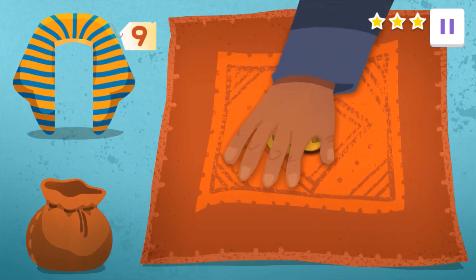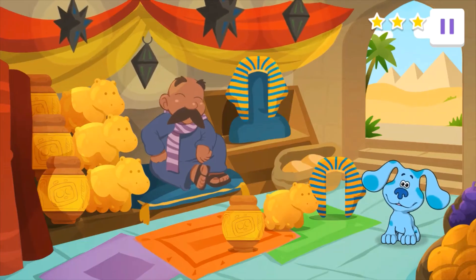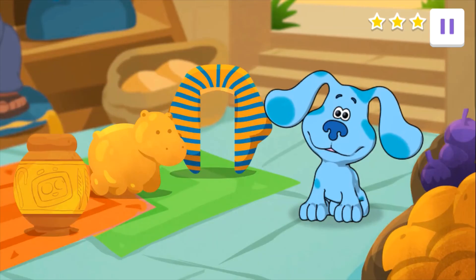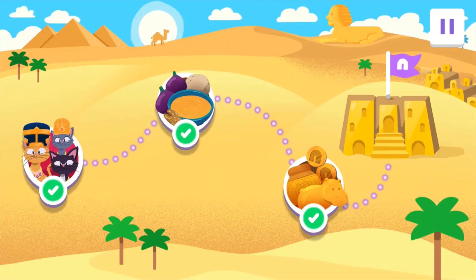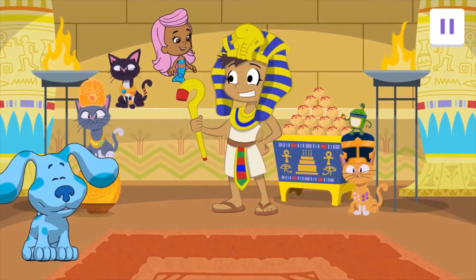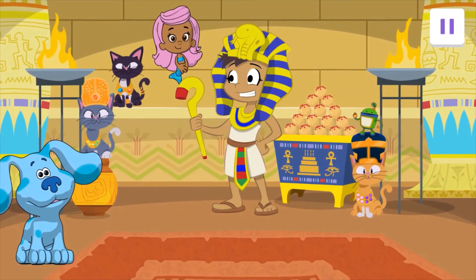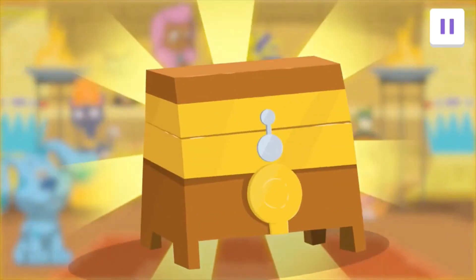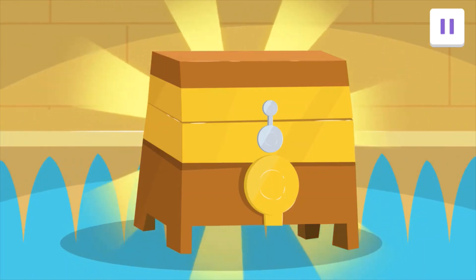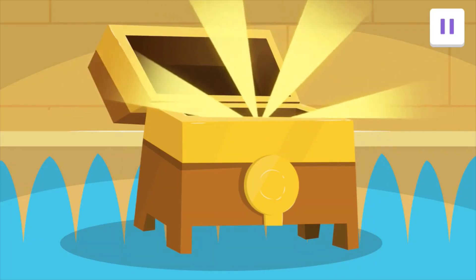Amazing addition skills, Agent. The Pharaoh will love all her presents. Agent, thanks to your planning, the party is perfect. The Pharaoh loves her gifts. Ramses, Cleopatra, and Nile are strutting their stuff, and the honey balls are a sweet success. Look, Agent — it's your party favor. I wonder what's inside. Swipe up to open it. It's your very own scarab.